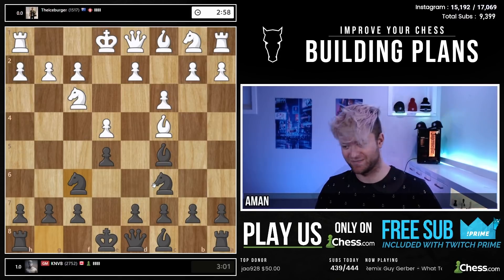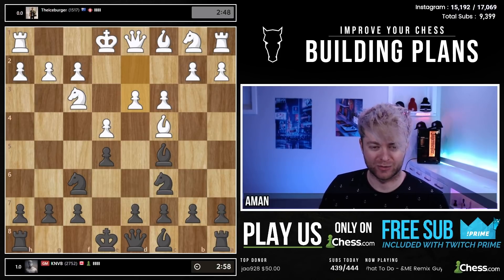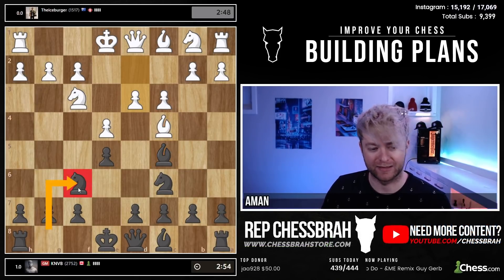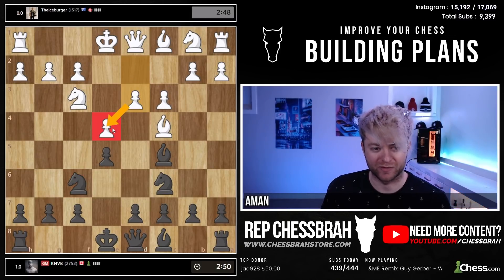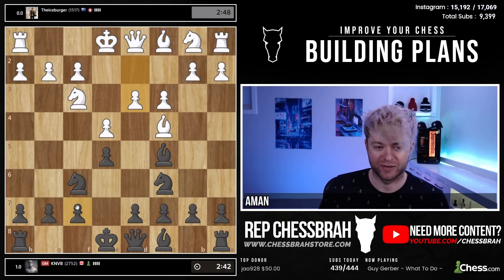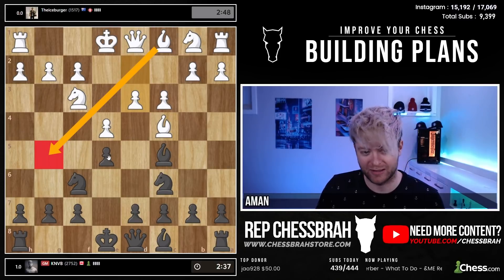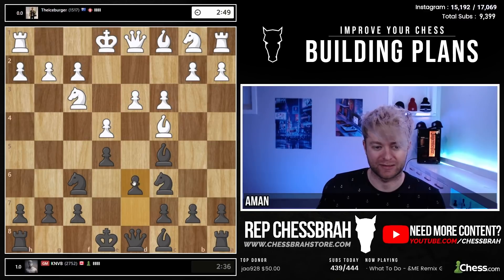Alright, you guys might recognize this — Italian game. I started with the move knight to f6, and we see d3 from white, a very valid move, slower approach than d4. I'm thinking we can just go with the classic d6, h6, castle — all this good stuff. There's no knight coming into d5, so I'm not as scared of this bishop getting here. When I see a move like d3, I'm just gonna go with d6.